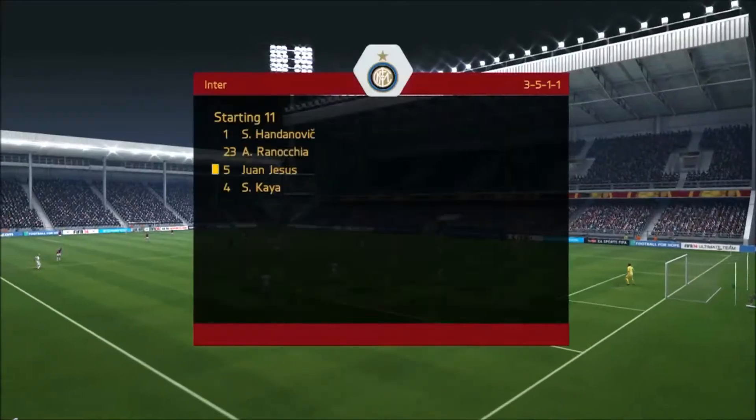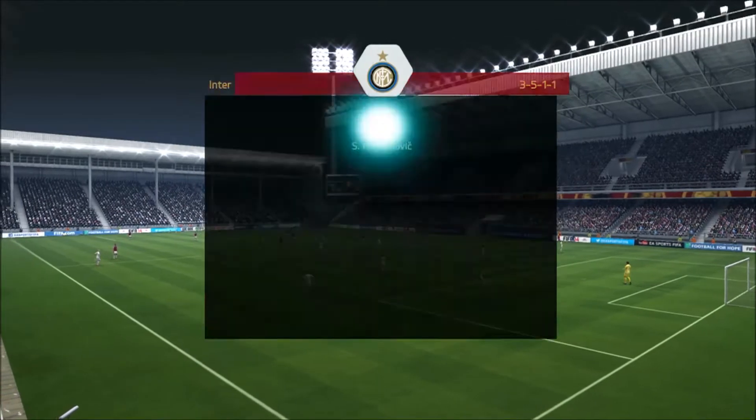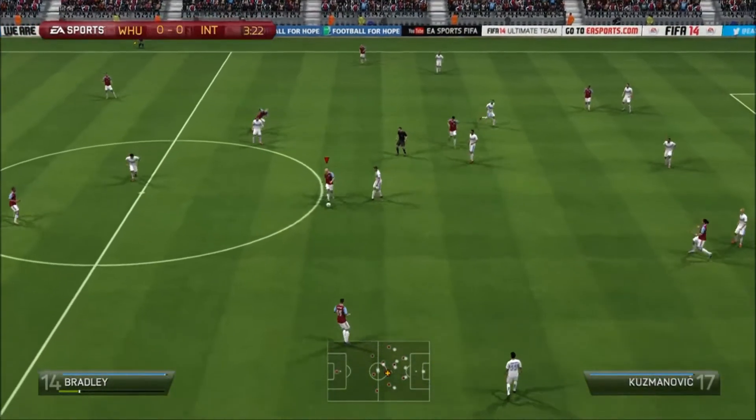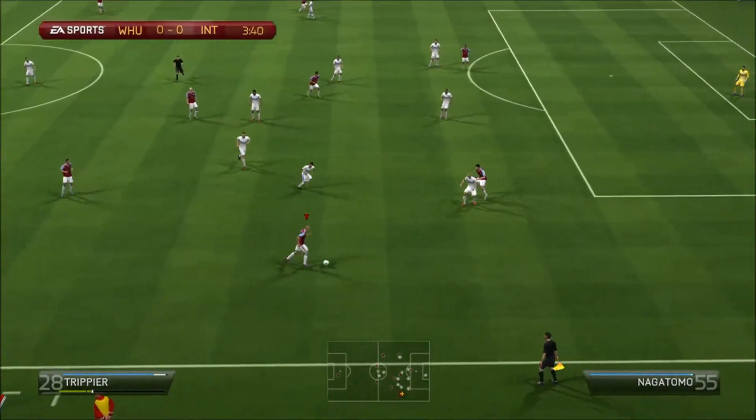The best line we can trot out at this moment in time to come against their tough 3-5-1-1. Obviously they'll have Icardi and Belfadil looking to get that crucial away goal for them. But I have some faith in the team - the boys can come out and create some chances here early on.